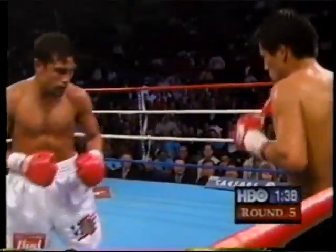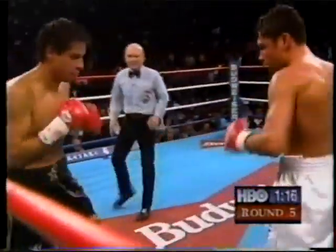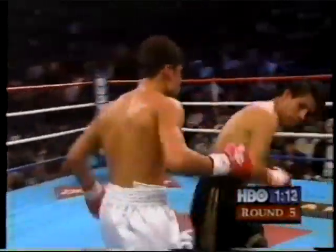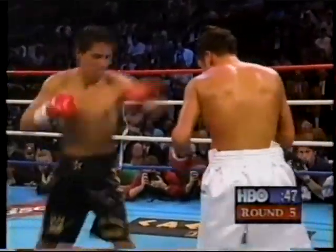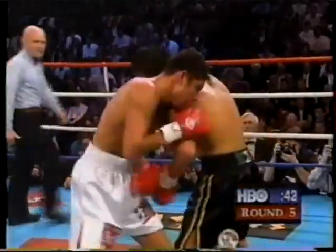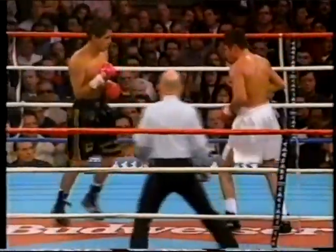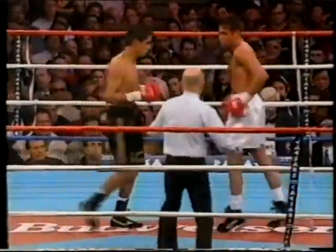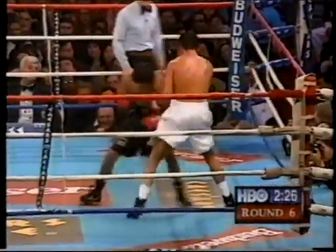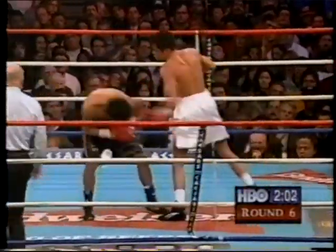That gives De La Hoya a chance to land the left in turn. Furious action in round five. Another solid left. You throw that many punches like De La Hoya did, you take a breather — but you gotta be careful that you're out of range to take that breather. He whacks it with a right hand and does it a lot, and a lot of referees won't allow that. As long as your hand is out there, it's part of your body.